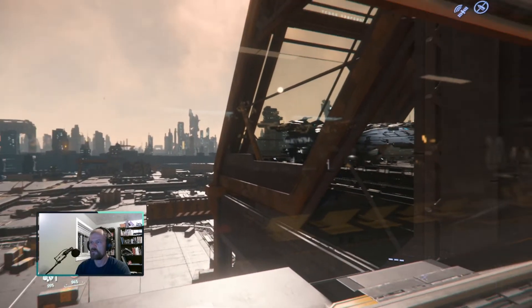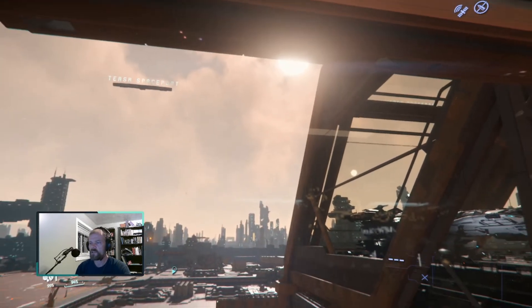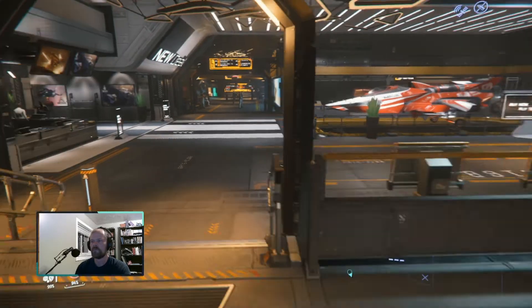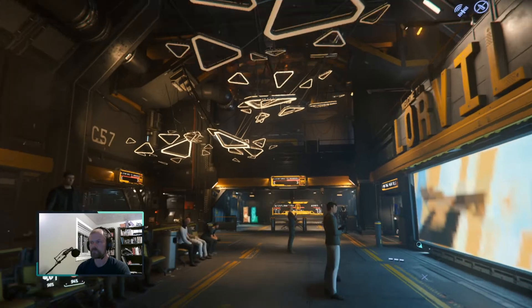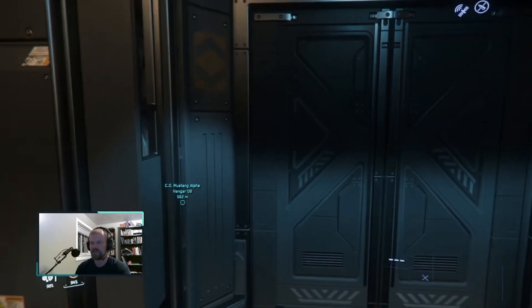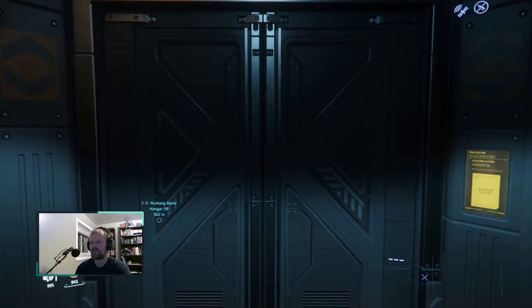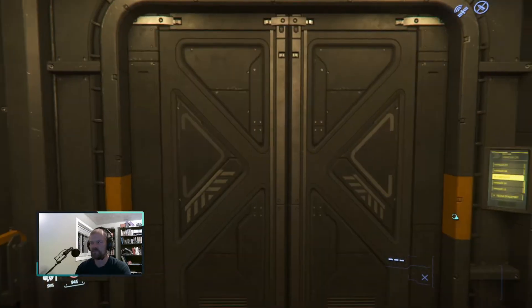I'm gonna take a look at the view. It's a beautiful day in Hurston today, at least in Lorville. The weather is calm and partly cloudy with the sun in the sky. Beautiful day to take this thing out for a ride. I love these little triangles just hanging in the air at Tisa Spaceport - it's very much like an artsy sort of thing you'd see at a big airport, geometric shapes, super inoffensive. Very institutional but a little bit cheerful.